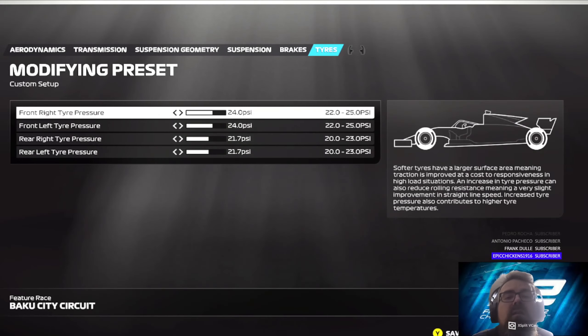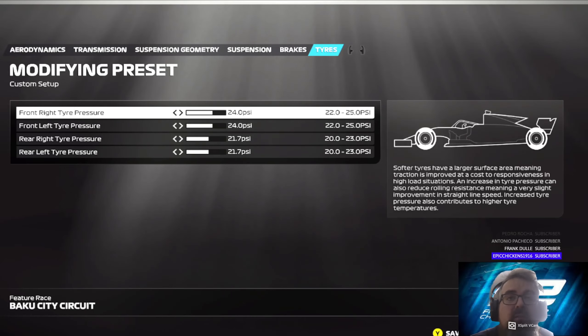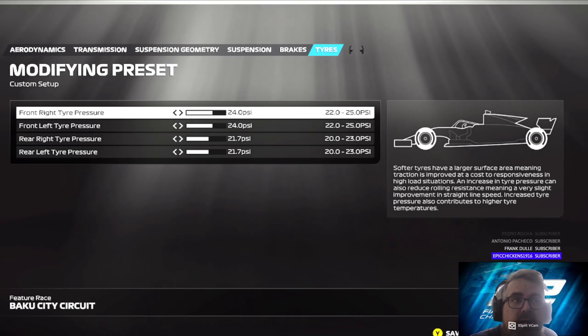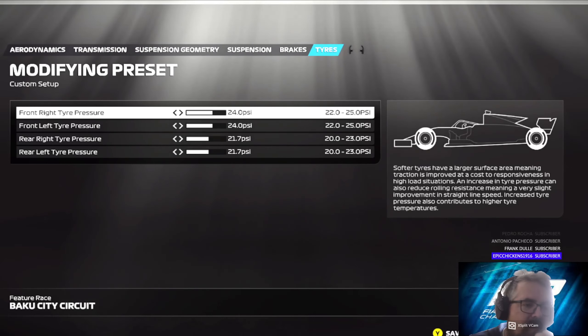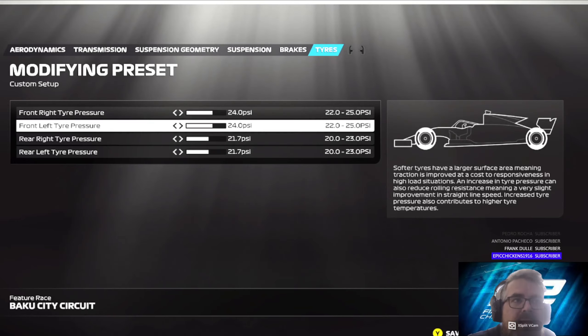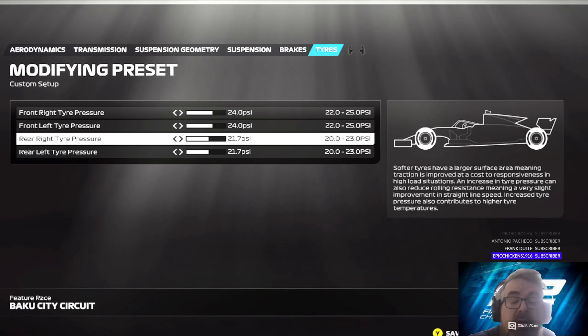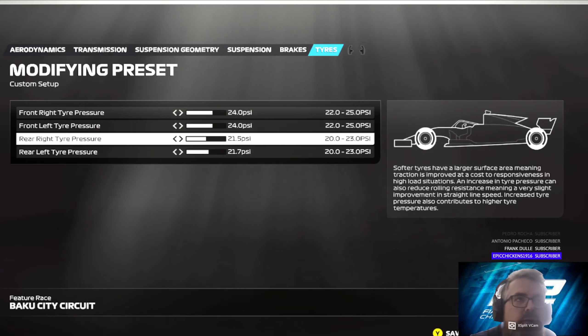Onto the tyres: remember you've got the long straight at Baku, and wherever you find a long straight, the tyres are cooling down because they're just not going around corners. If you need more grip, tick them up; if you want less grip, tick them down. I found 24 PSI and 21.7 degrees works well for me around here. Baku is tricky — the rear tyres go off very quickly, so if you find your rears are overheating because your wheels are spinning a lot, take the temperatures down by one or two clicks to around 21.5.